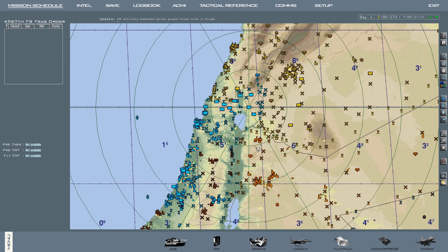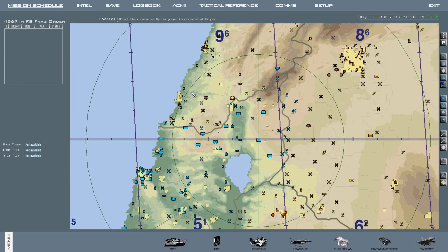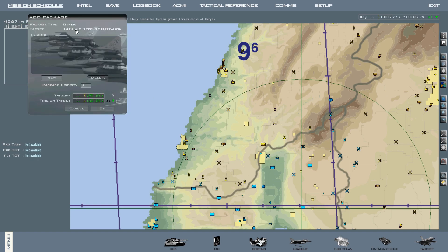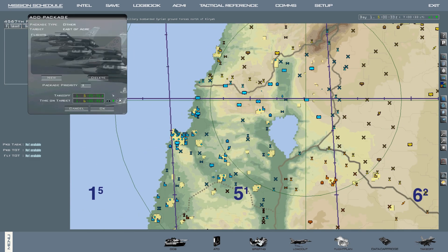First things first, in order to frag a flight, you have to make a package. You can do that by right-clicking anywhere on the screen. If you have an enemy unit and right-click it and hit add package, it will actually frag a flight for that specific target. In this case though, we're just going to right-click some empty space and hit add package.